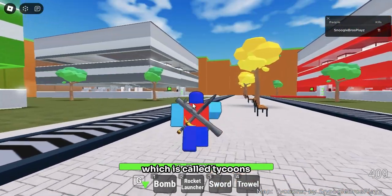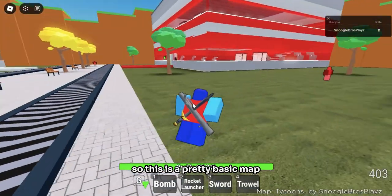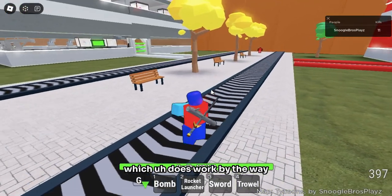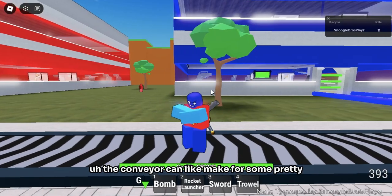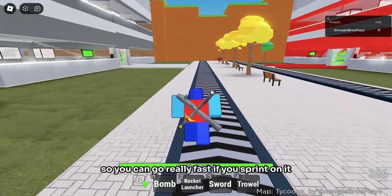Here is another map called Tycoons, because there are multiple tycoons. It's a pretty basic map — nothing really going on except for the tycoons and this conveyor, which does work by the way. It's a bit fast, but the conveyor can make for some pretty crazy combat situations — that's the entire point of it.